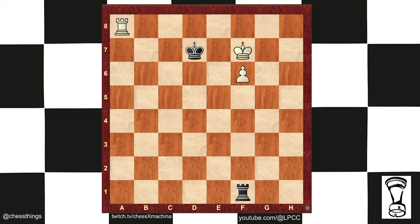Rook a8. Black cannot make progress. Let's say rook f2. King g7 check. King on the promoting square, and here we've reached the Lucena position. We build a bridge, and white will win as the pawn crosses the bridge to promotion. Thanks for watching.